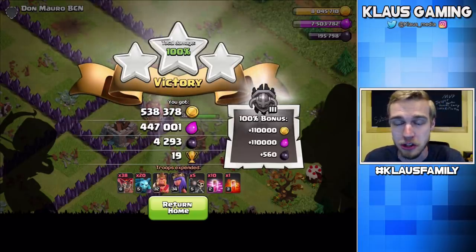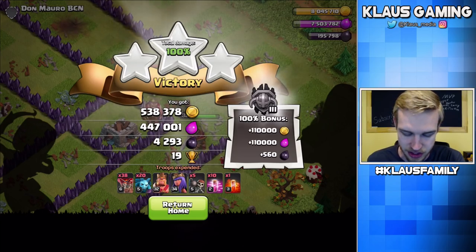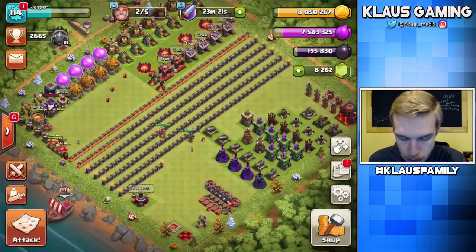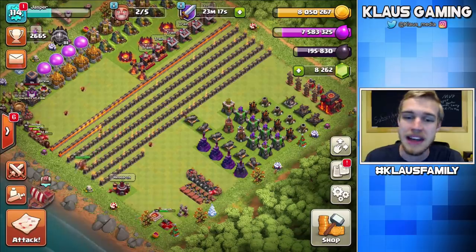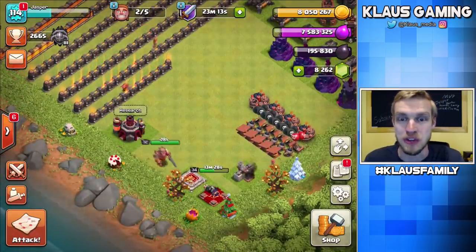4,700 to 4,800 Dark Elixir once again, plus over 600,000 gold and 550,000 Elixir — beautiful stuff. We did a huge boost, basically all Lunian, just wrecking bases, grabbing loot, and now I'm sitting on 195,000 Dark Elixir with the help of the few attacks during this video. So now we need to upgrade some stuff.